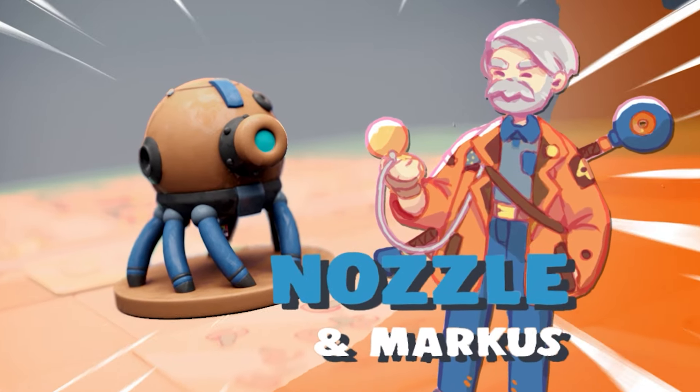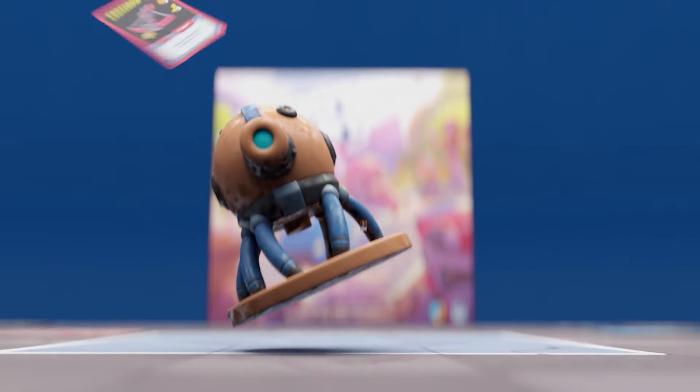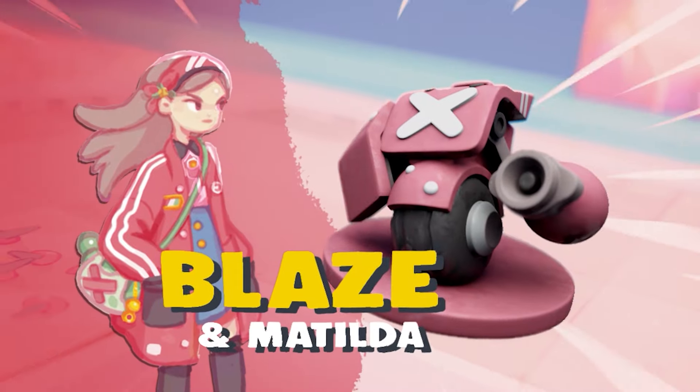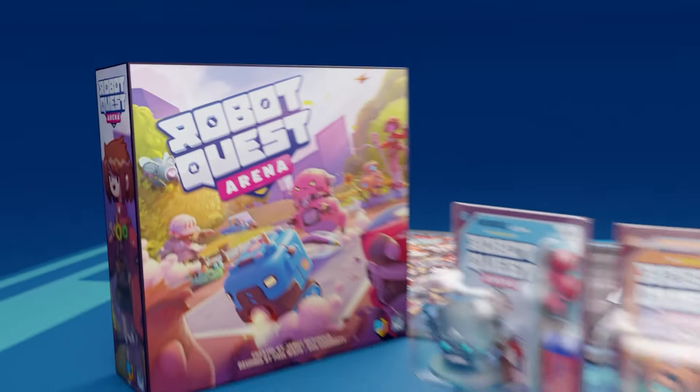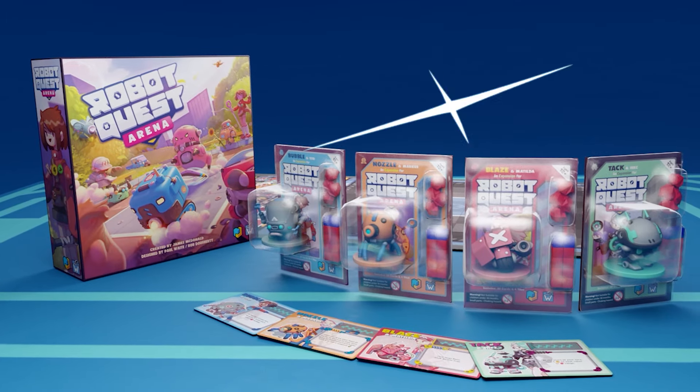And Marcus, always on a different vibe — nozzle with the freebies, you're in for a surprise. Matilda locked in, you can see it in the eye. Blaine's moving real fast while he's zooming by. It's Robot Quest Arena — pick a side.